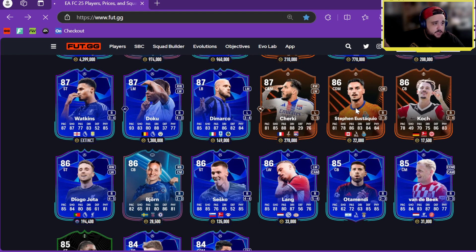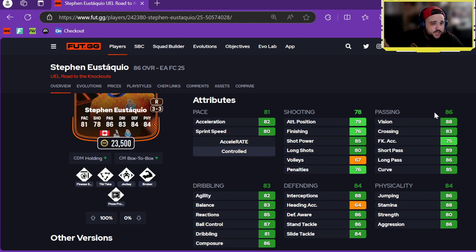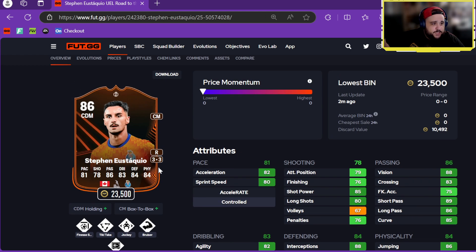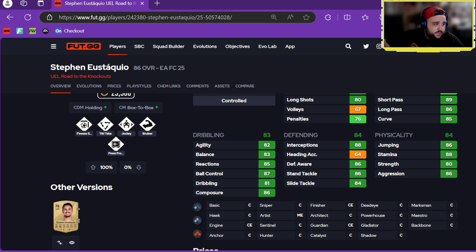Stefan SQL — three-star, three-star, CDM/center mid, 23k. Holding CDM and Box-to-Box CM plus roles with Finesse Shot, Tiki-Taka, Jockey, Bruiser, Press Proven. Good pace for a CDM, decent shooting, very nice passing, great defending and physicals, good dribbling — that's a good card.